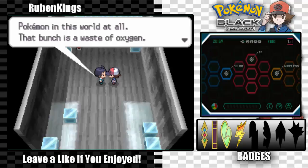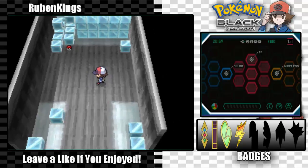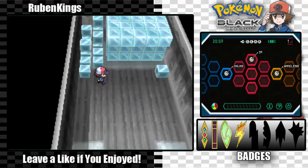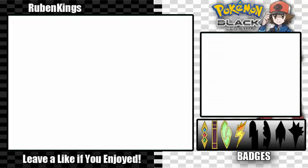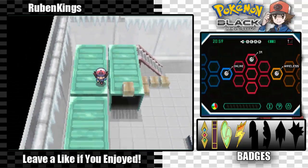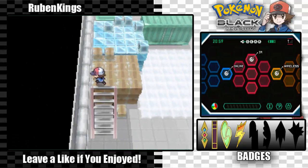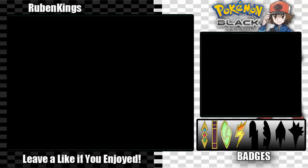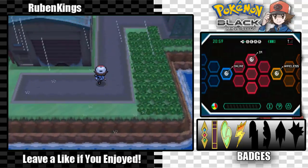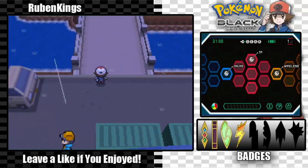Team Plasma's deal — supporting people and Pokémon is exactly the same as not having Pokémon in this world at all. Clay says that bunch is a waste of oxygen. We could leave or we could get this item right here — Never-Melt Ice. If you have a Pokémon that uses ice moves you can give it this item and it'll have twice the attack damage. That'd be pretty good. Let's get out of here — I think we battled everything except one optional trainer.